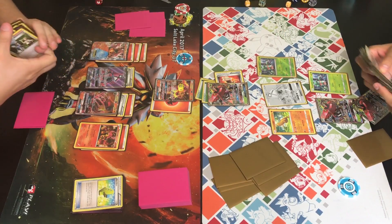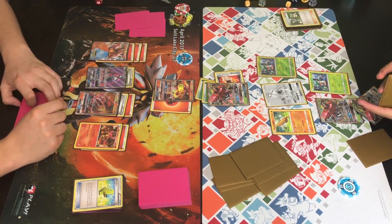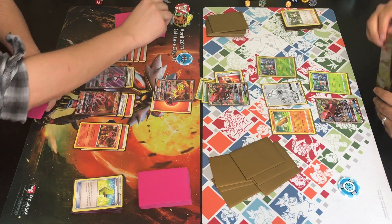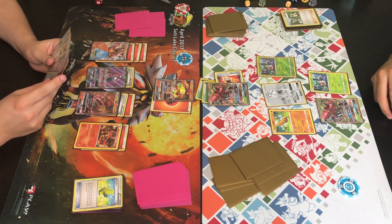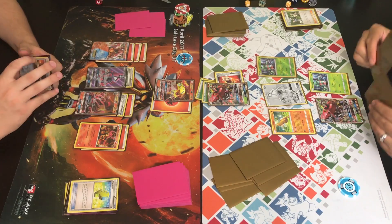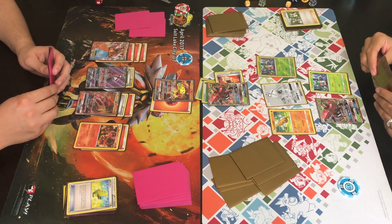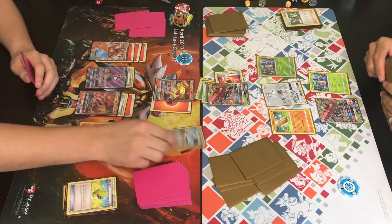He grabs a second Tapu Bulu — he might just be thinning his deck, not wanting to draw into it again. He can't play it down yet so he'll have a third one ready in case one gets knocked out. We see Horn Attack for another 40, putting Turtonator at 80 damage. Trainer drew for turn — looks like an Ultra Ball. Trainer is deciding whether to put down that fire energy onto Turtonator for Shell Trap, but he might not have the energy for it.